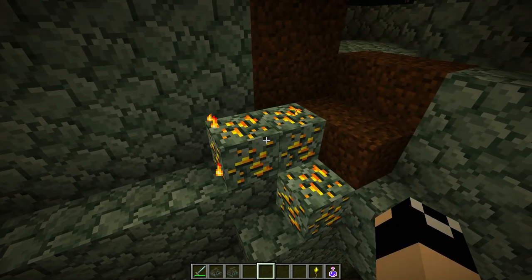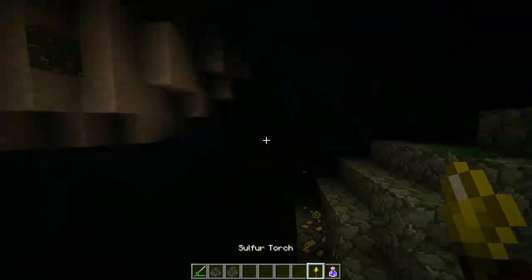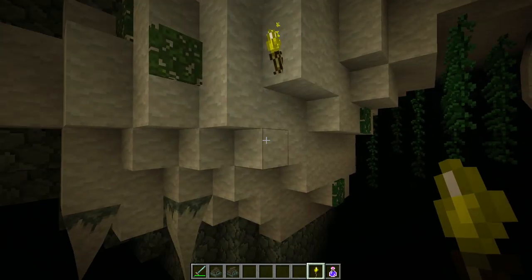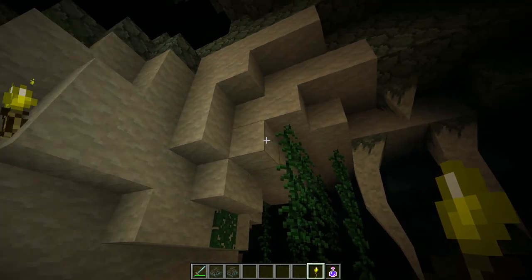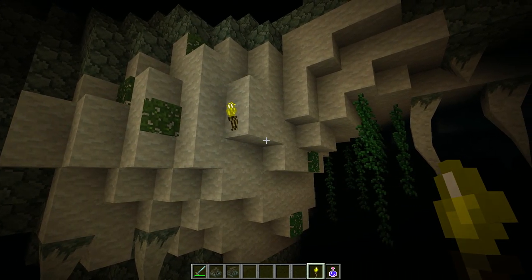Octane cannot be mined with fortune, but it can be doubled — and the same is true for cymerite. The way that you do it: if you look right here, this white block is limestone. This stuff is super common in these big veins underground, and you will find quite a bit of it.